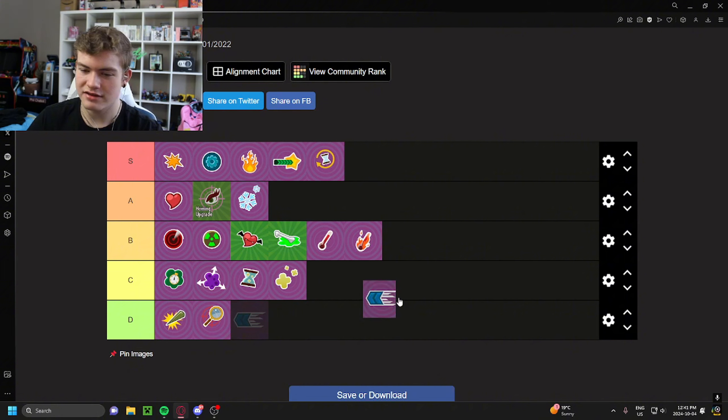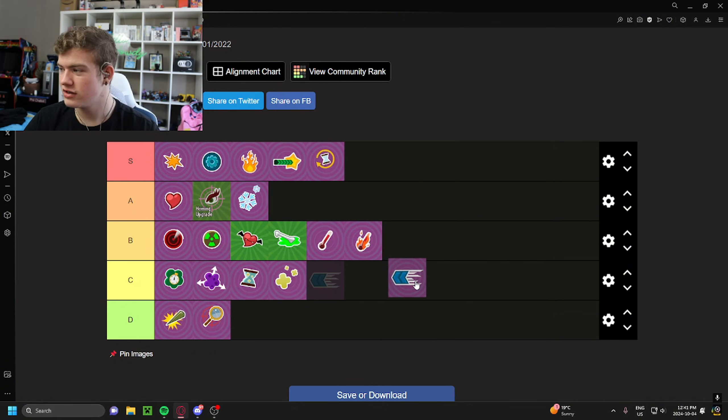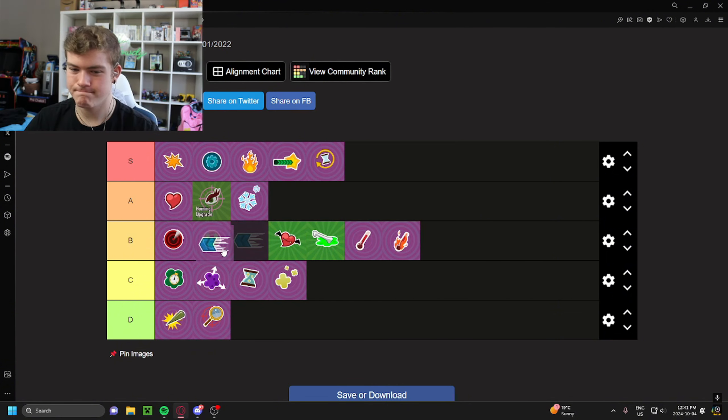Last but not least, the speed upgrade. Speed upgrade — hmm. Speed upgrade is good when you unlock it, but it kind of gets outclassed with the exception of some slow characters. Iron Citron — you might want to run a speed upgrade on. Armor Chomper — you might want to run a speed upgrade or two on. It's not bad by any means, but it gets outclassed. It is better than both of the health regen upgrades though.